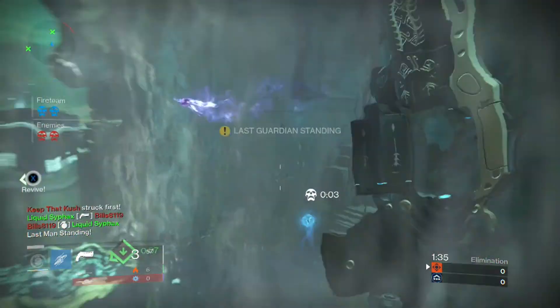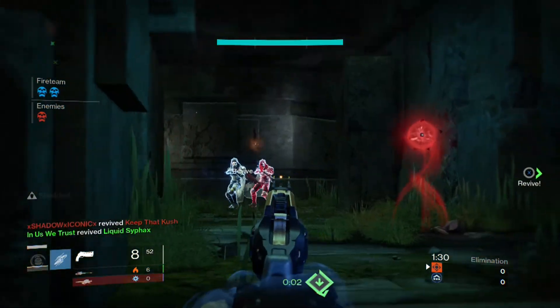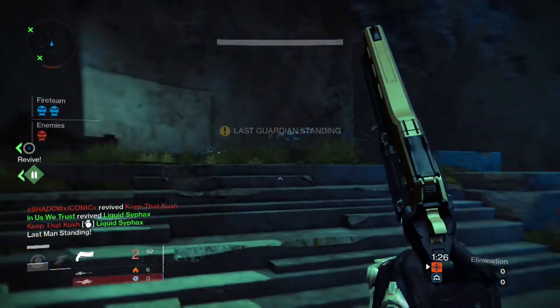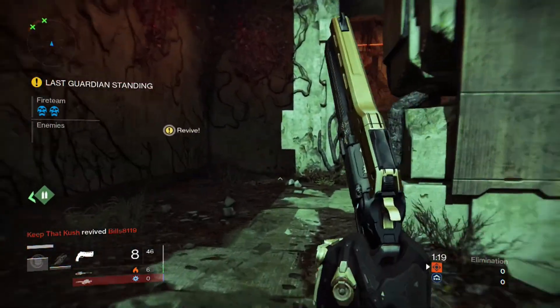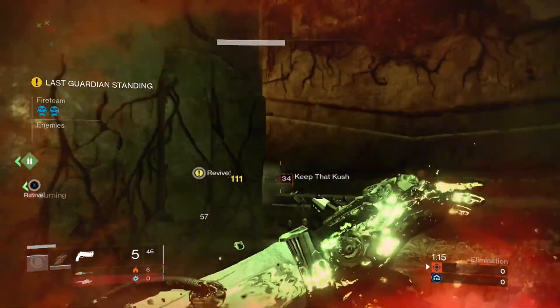We had some pretty interesting matches last night while we were running Trials. Speaking of 3v1 Clutch, this first round here I go for the revive on my boy Syphax, but he gets stuck with a Tripmine Grenade. Tripmine Grenades and Lightning Grenades are the bane of our existence in Trials of Osiris, and they are very good. So if you're not using them, you should probably use them.